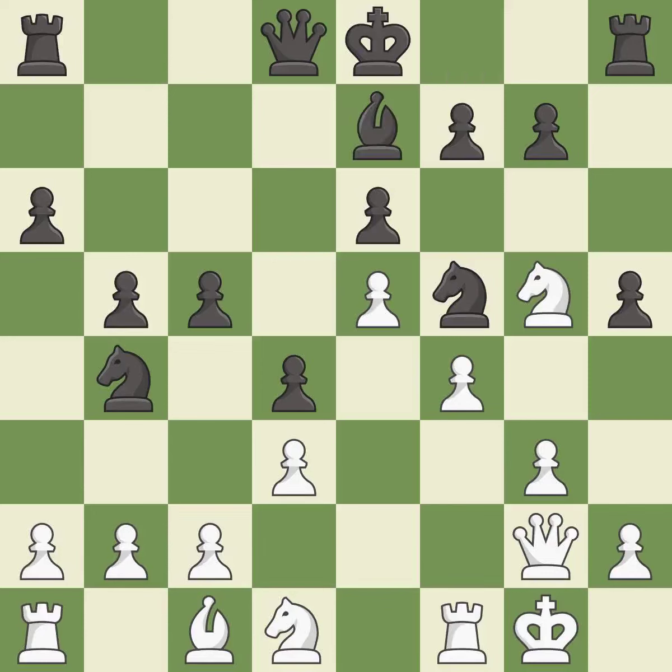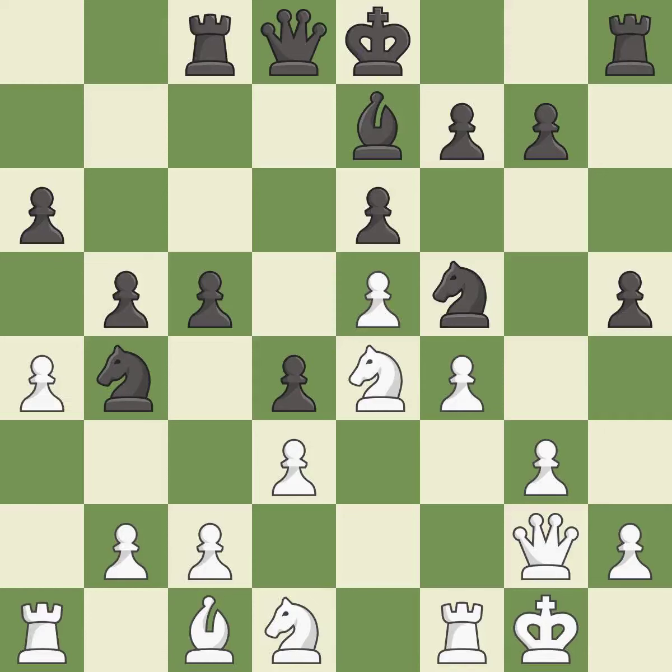This develops a bishop off its starting square, getting it into the action. It is excellent. This allows the knight to control more squares. It is excellent. This activates a rook by developing it off of its starting square. It is excellent. Black was better off, but now their position is winning.